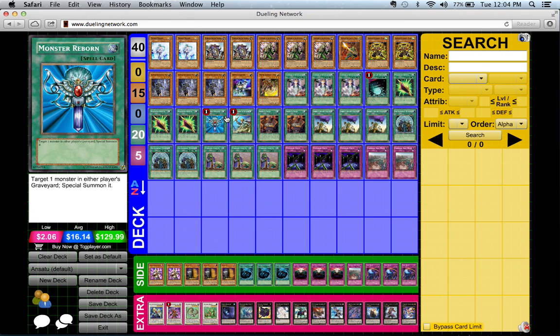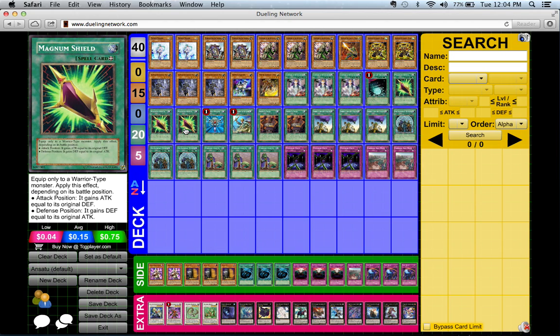That's it for the main deck. I want to highlight one interesting card choice: Magnum Shield. I've talked about it countless times, but I raised it to three because it's an important aspect of saving Shien by boosting its own attack. Now for the side deck.